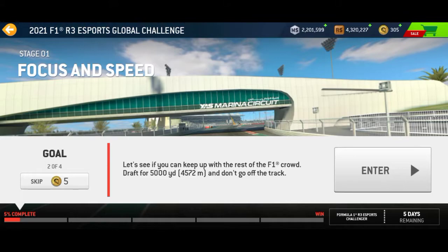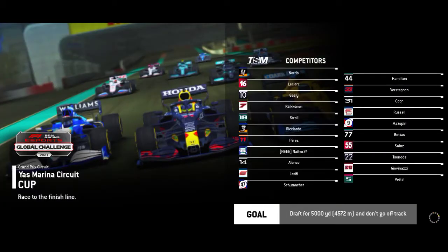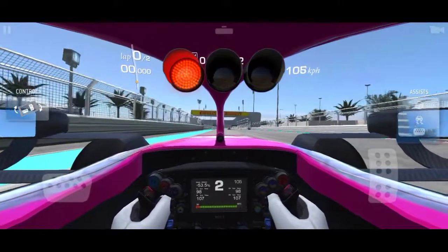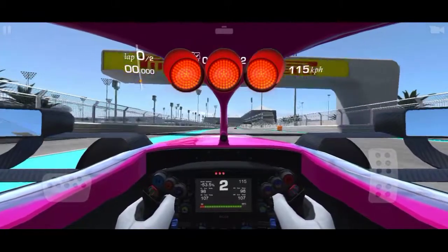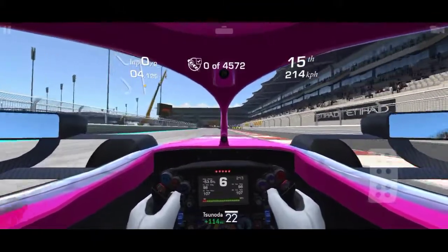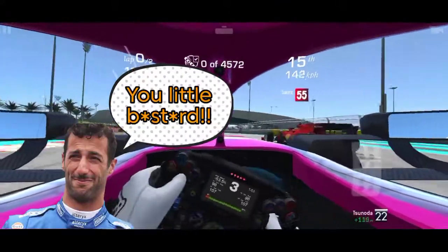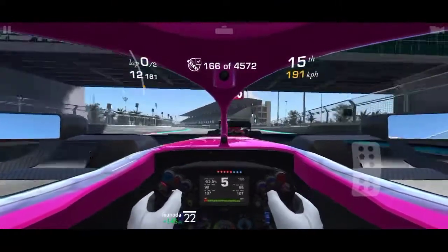On to the next one — the second session: keep up the F1 crowd draft for 4,000 meters and don't go off the track. I have a new F1 car so I still need to get comfortable with it — something that Daniel Ricciardo never had in his new McLaren. Carlos is ahead — Carlos in Ferrari.